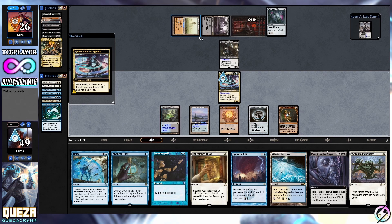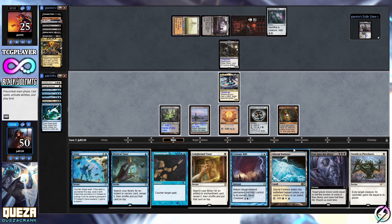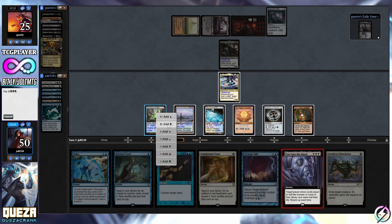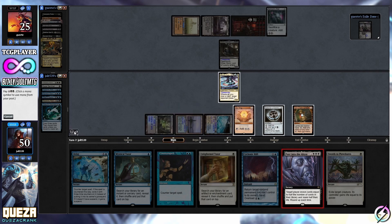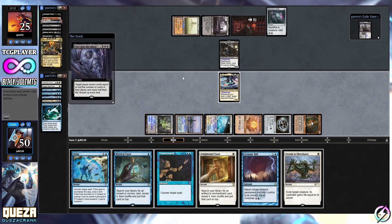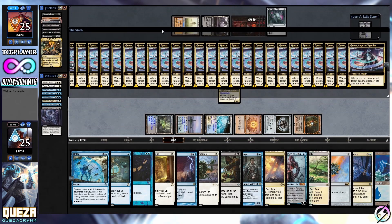We're running Mind Crank combo and Thopter Foundry combo in here, but I think we've got it with Peer into the Abyss - they're completely tapped out. Target player draws cards equal to half the cards in their library. Let's set it up - triple black. That was a beautiful rip. Tap down one, two, then tap down Chromatic Lantern. All they have is colorless so we should be good. Peer into the Abyss - that's a lot of card draw, and this is one of the fun things about Quasar.